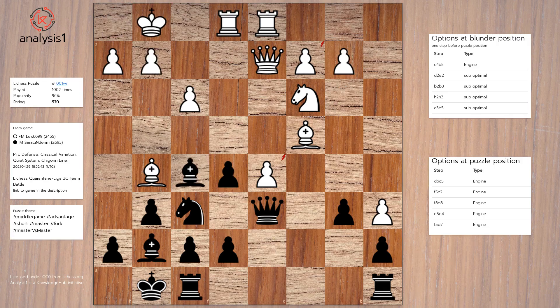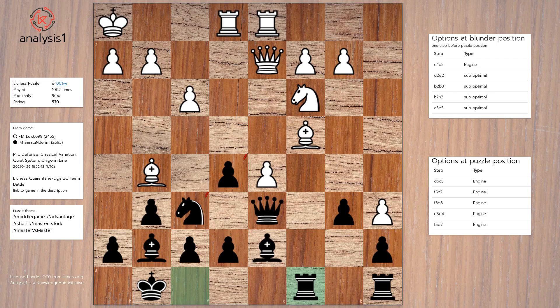Puzzle losing option 5: Bishop to d7, King to h1, Rook to c8, b3, Rook to d8, Queen to e3.